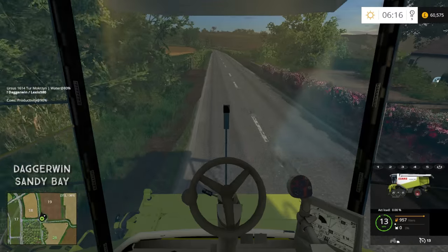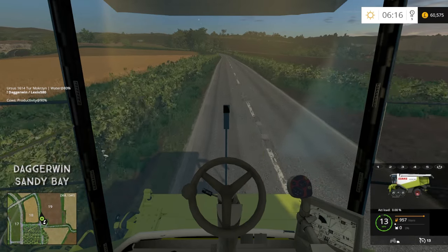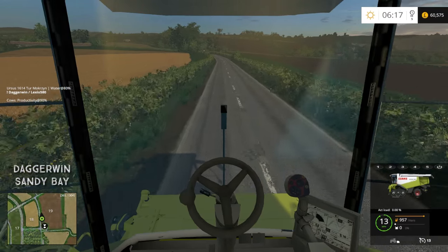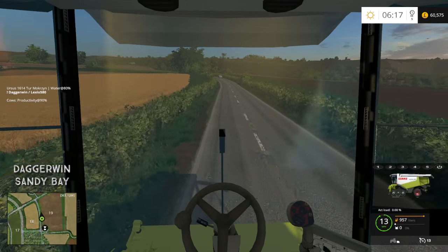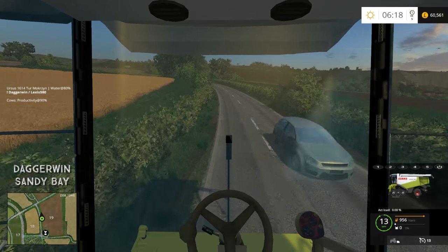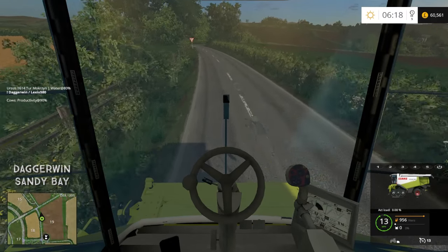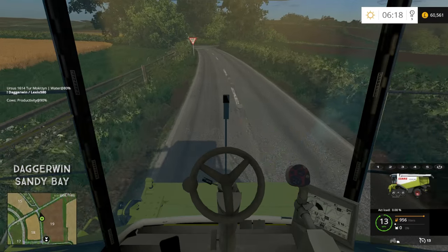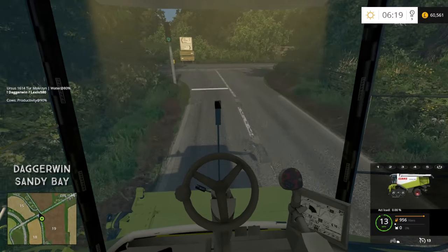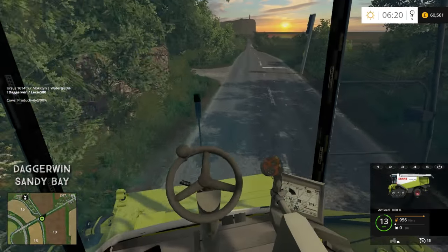This combine harvester has all different cameras all over it - I've got five cameras, two on the header and three on the harvester itself. The reason I like that so much is because when I'm doing harvesting, I like to be in the cab because it just feels more realistic. Without cameras it's quite hard to judge how far you are from the edge. Some mods have a dial in the centre of the windscreen showing how much off you are with red and green lights, but the cameras are a brilliant way of knowing exactly because you can actually see.